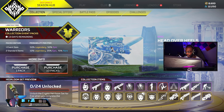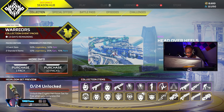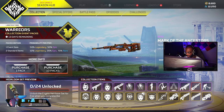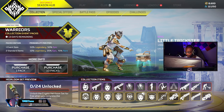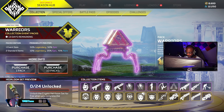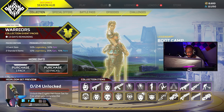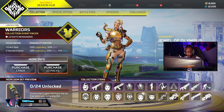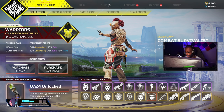We got a Loba skydive emote. We obviously got our worthless little hollow sprays — not going to worry about those. This emote is pretty nice. I thought I had a different Lifeline skin equipped. These bad boys are really nice — I like this skin. The Loba skin, a lot of people didn't like it but I do. This is definitely probably my favorite skin in the pack.